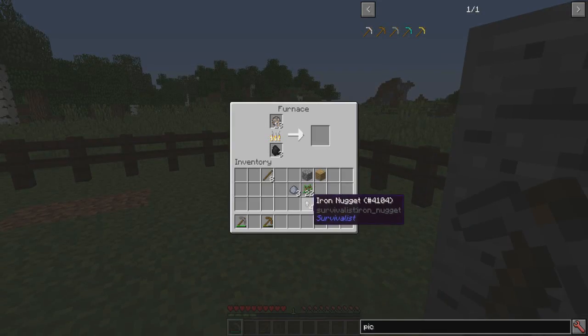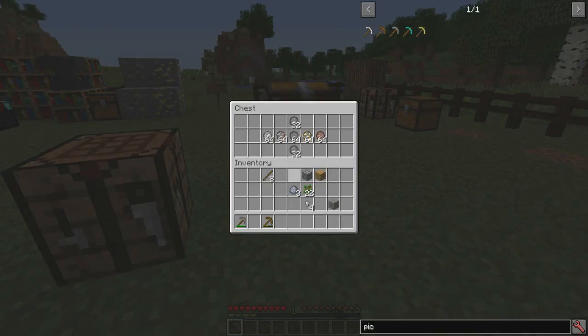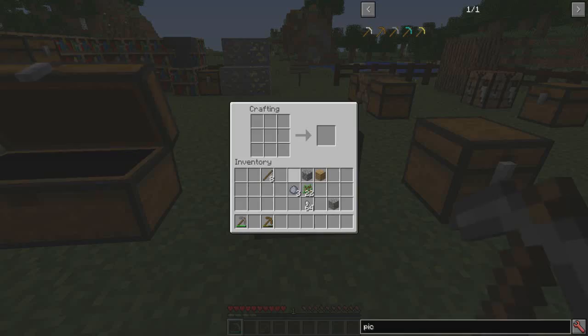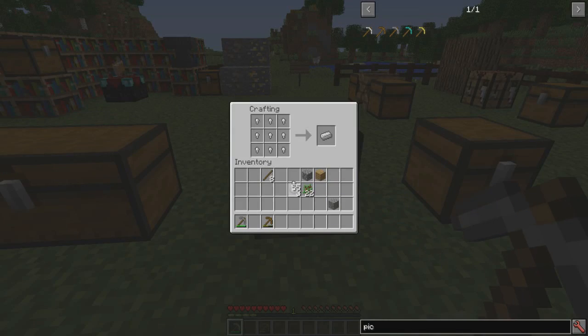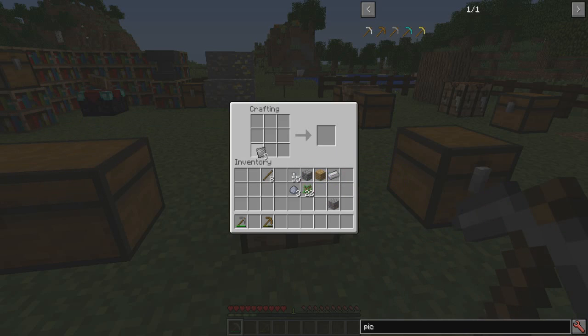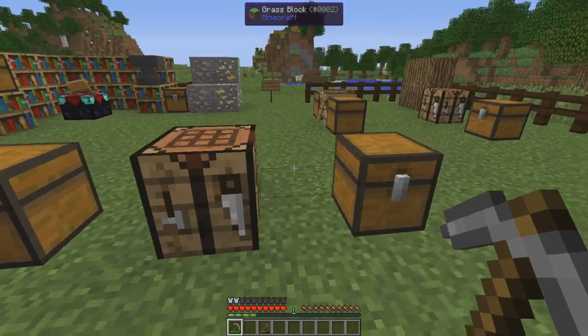What's nice about these iron nuggets is you can create chain mail, which is pretty cool. You need to take nine nuggets to make an iron ingot. Four iron nuggets will make you one piece of chain mail, or four iron ingots will make you nine chain mail. The chain mail acts just like iron armor, so you can make yourself armor this way. It's pretty cool that you can actually craft chain mail.